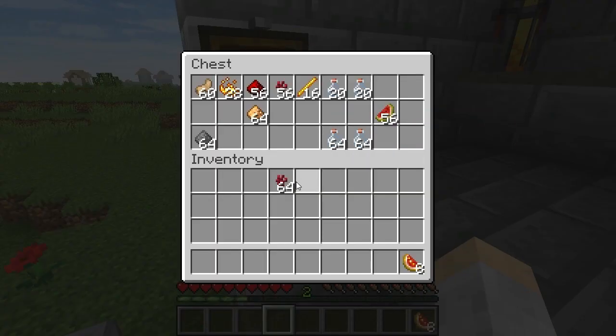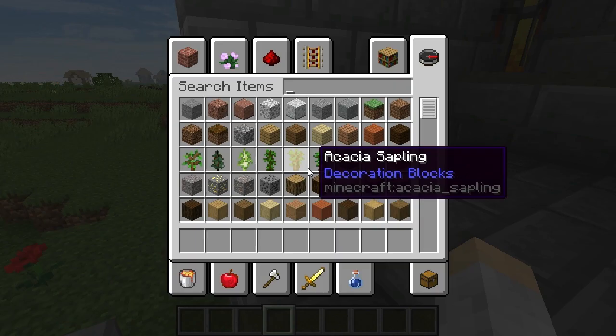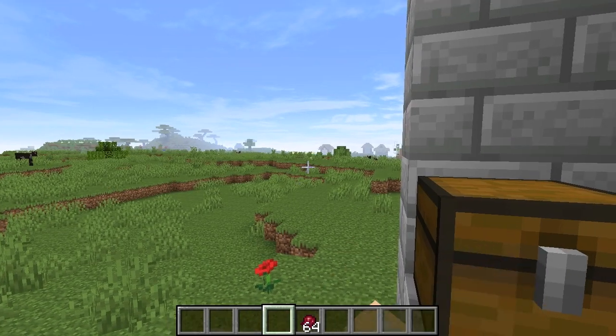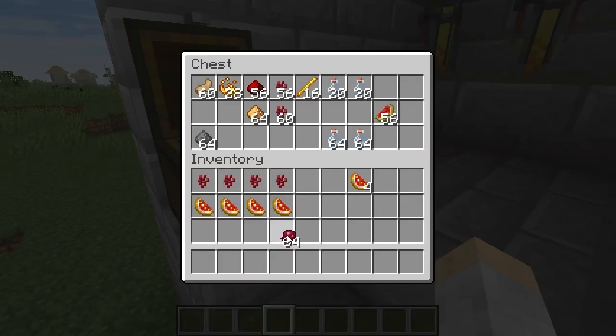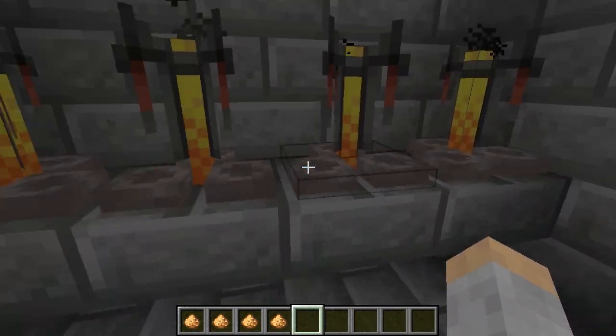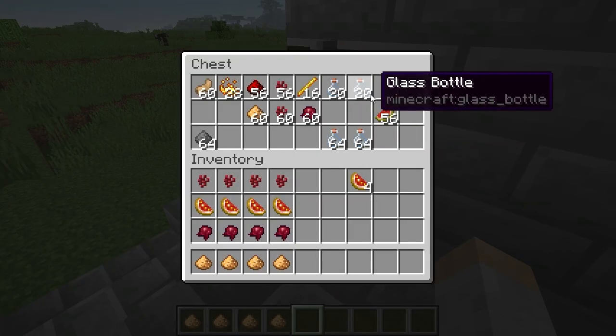We also need those nether warts. When I go to brew, I like to arrange these in fours. I'm going to have to go into creative because I forgot something — I need fermented spider eyes. Okay, got our fermented spider eyes, and then we're also going to need glowstone. Now come to your brewing stand.